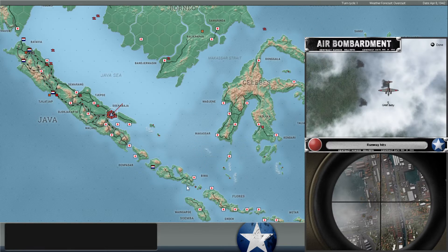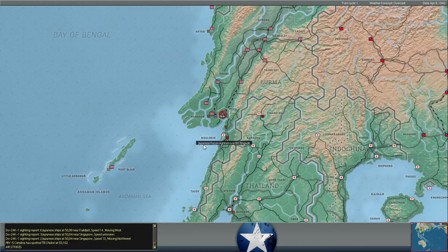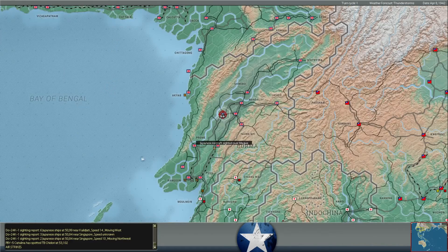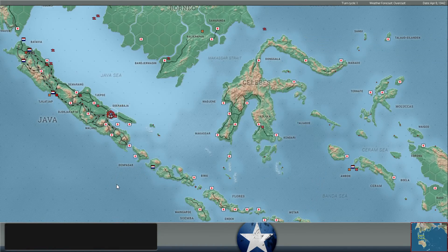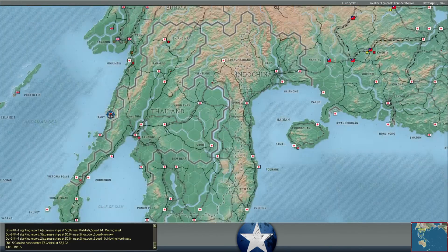Somebody's coming into Surabaja and hitting the runway once — some Nells coming in there. Two runway hits there for them.